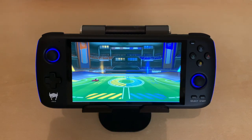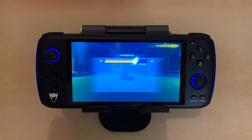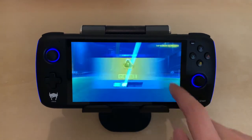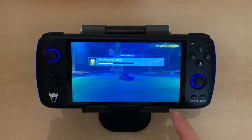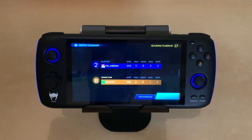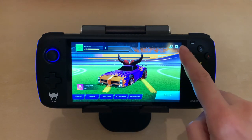So that's Rocket League Sideswipe on the AYN Odin Pro. Great experience. And just showing a little bit around here between games — XP progress. I'm a gold one. And I can see the scoreboard. I'm going to show one basketball — no, hoops. It's called hoops.